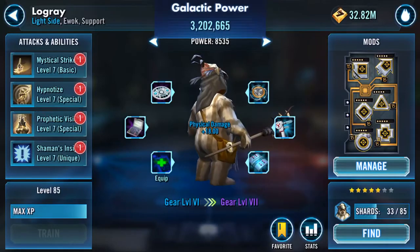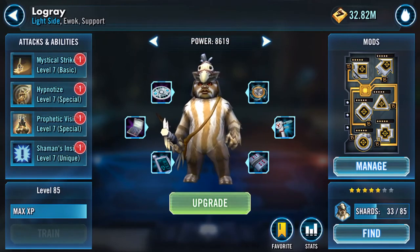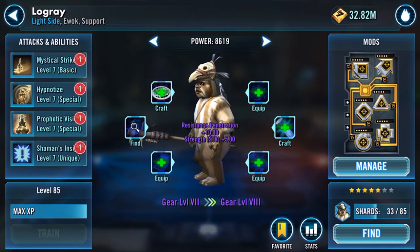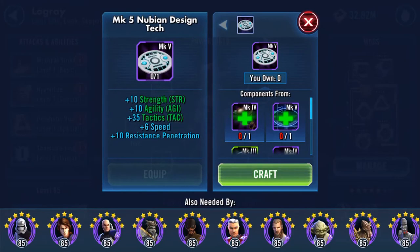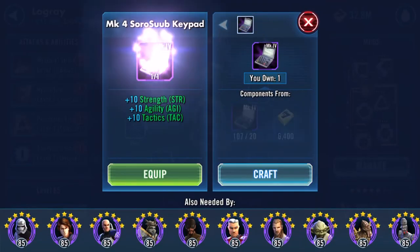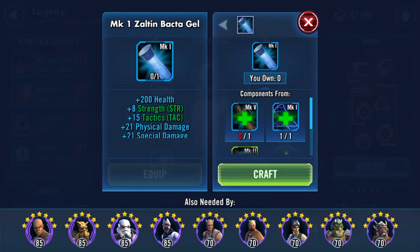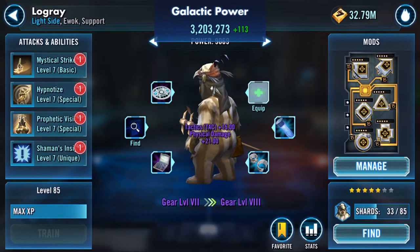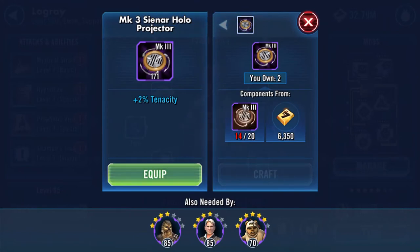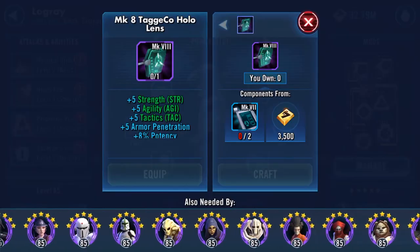Let's equip that, and also equip this, then upgrade. I'll throw that on as well — anything I consider reasonably cheap goes on. I'll equip that as well, which means I'm only looking for a Mark 8 ECO hololens — lots of people want those.